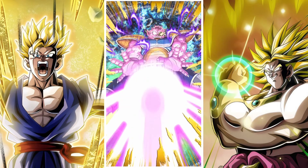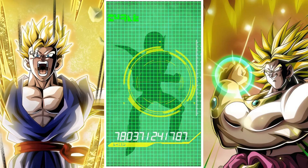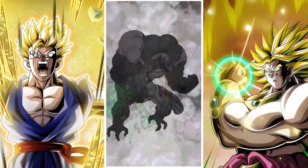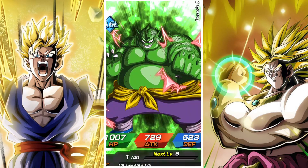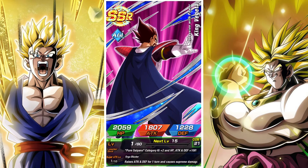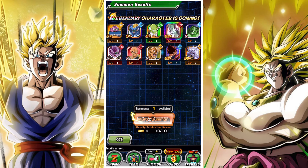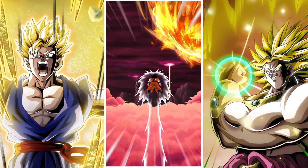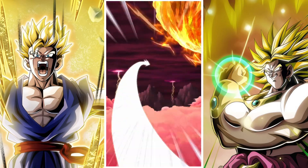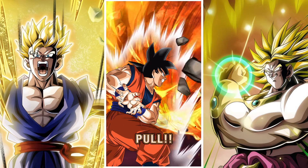Okay, what are we going to get? Hopefully Bulma — Bulma would be cool. AGL Super Boo is the only yellow coin ally I actually need, so getting him would be really, really good. And oh — it's Strength Freezer. Interesting, not great really. He wasn't even amazing when he first got his EZA. He's always in a difficult spot because he's a lower health unit, and low health units just aren't ideal since people want to avoid being low health.